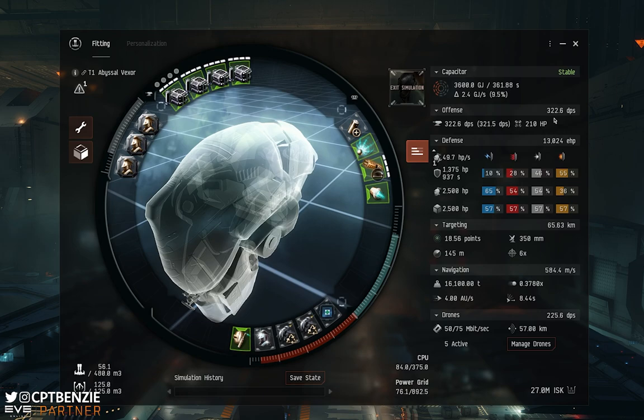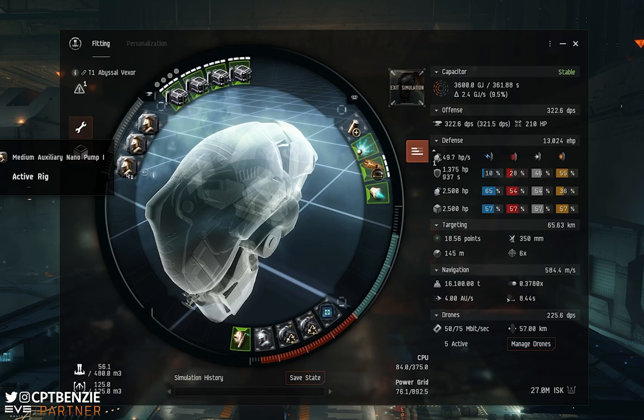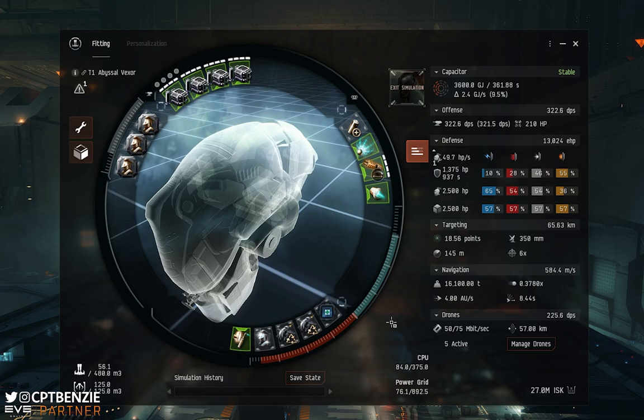Looking at our profile, we have 225.6 DPS from drones and a total of 322.6 DPS from turrets combined - so the drones are the primary damage dealers, with the blasters providing extra help against big targets like the Charybdis Tyranos. For our rigs, we have three Medium Auxiliary Nanopumps - I was confusing this with the Omen fit - which increase the armor tank HP and help us survive longer.